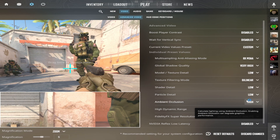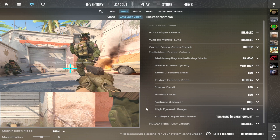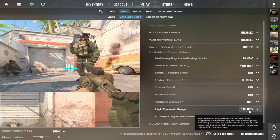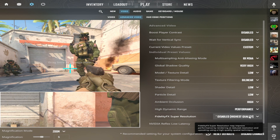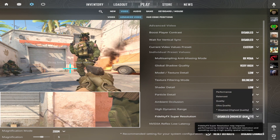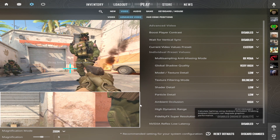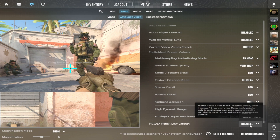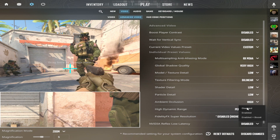Ambient occlusion: high — basically, this shadow model adds realism by calculating light intensity. High dynamic range: performance — controls the brightness range between the brightest and the darkest pixels. Fidelity FX super resolution: disabled — highest quality. Nvidia Reflex low latency: disabled — this reduces system delay, boosting PC response time. The boost mode uses methods that might draw more power to the GPU and slightly affect FPS to minimize latency.